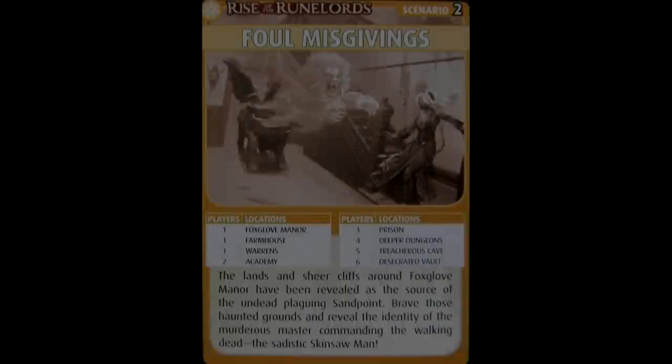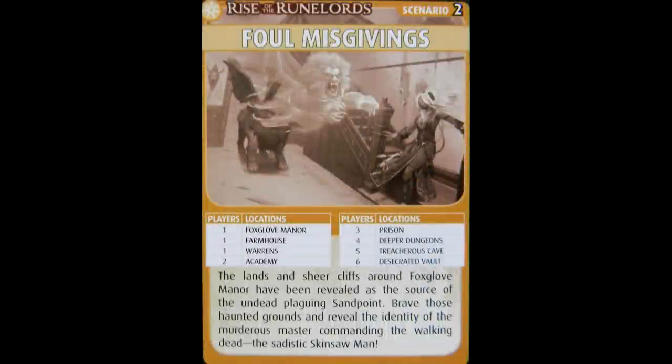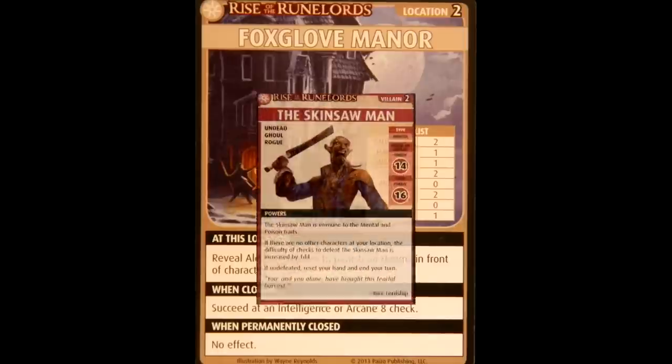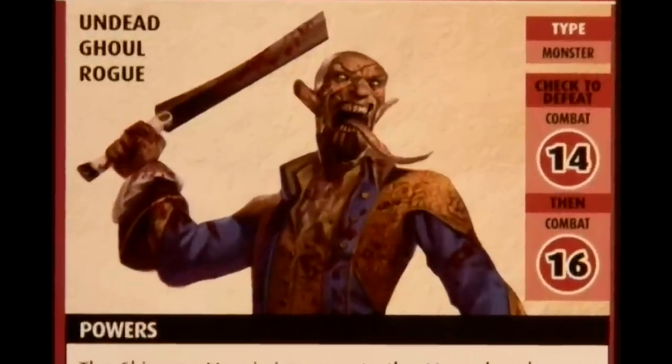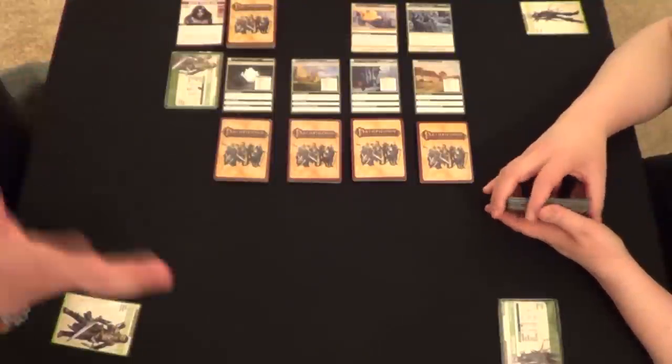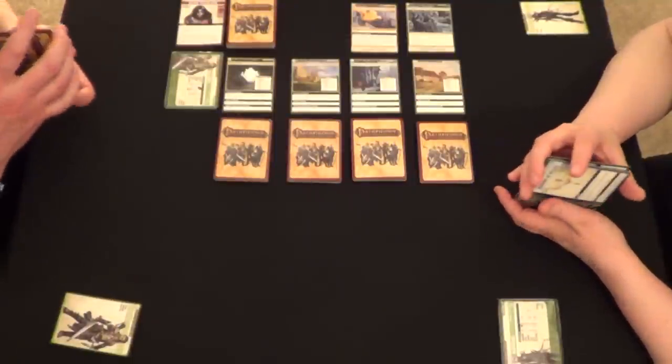The lands and the sheer cliffs around Foxglove Manor have been revealed as the source of the undead plaguing Sandport. Brave those haunted grounds and reveal the identity of the murderous master commanding the walking dead — the sadistic Skinsaw Man. All right, here we are, going to try again to see if we can get past Foul Misgivings.